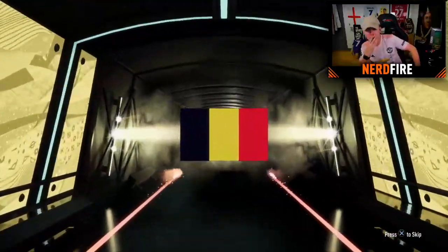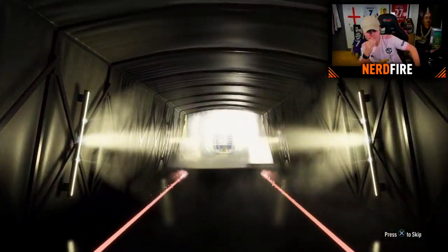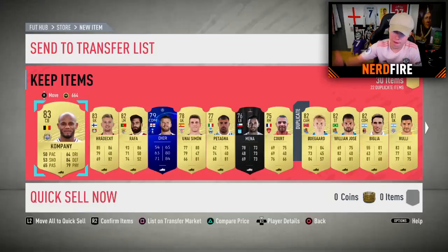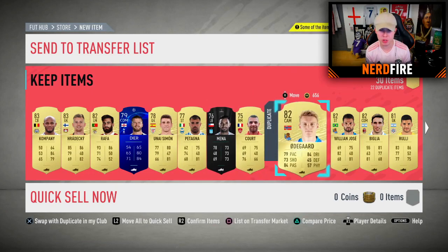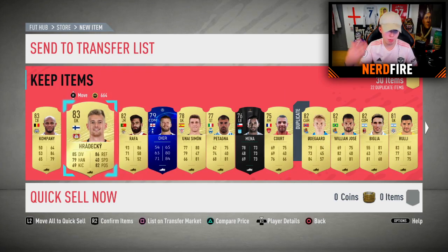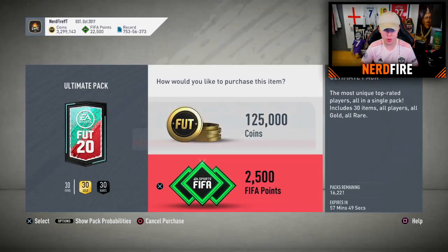Two packs in a row with no walkouts. Oh my god — the highest rated card so far from two 125k packs is an 84-rated card. We'll take Odegaard because we might be able to upgrade him — we'll sort upgrades after when we've chosen all the players. We'll take Rafa as well. Pack number three — 4,000 in FIFA points gone already.